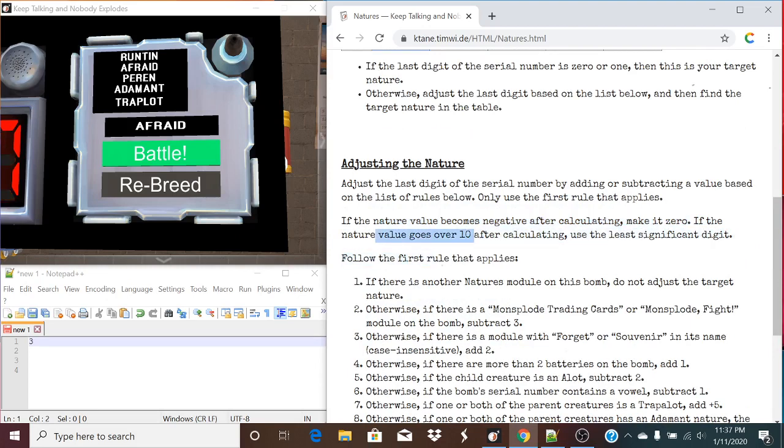We're going to use the first rule that applies from this big list. If it happens to become negative after calculating, make it 0. And if the nature goes over 10 after calculating, mod 10 — or easily as it says here.